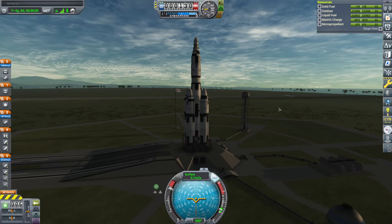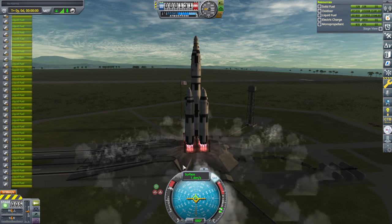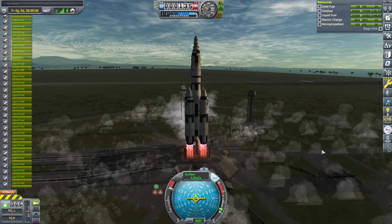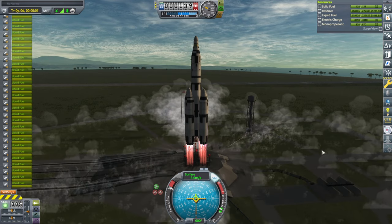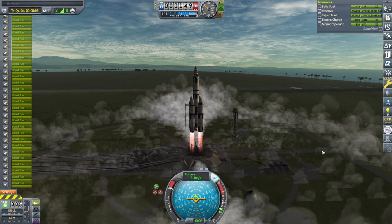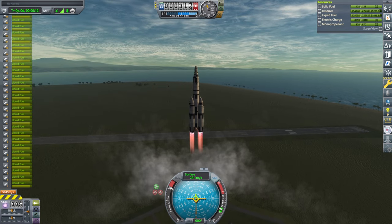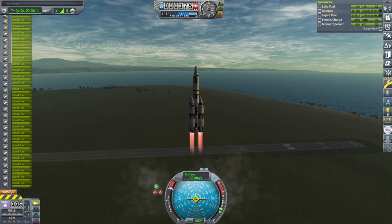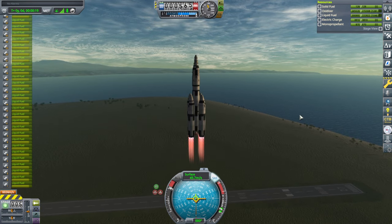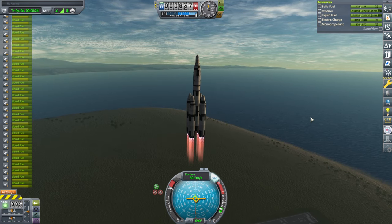Throttle up, SAS on, and launch. These effects are going to be bad for a little while and then it might still all explode. Once it gets full physics, is it going to always explode? Okay, full physics now. Got to try and turn — I didn't even get to try to turn last time.